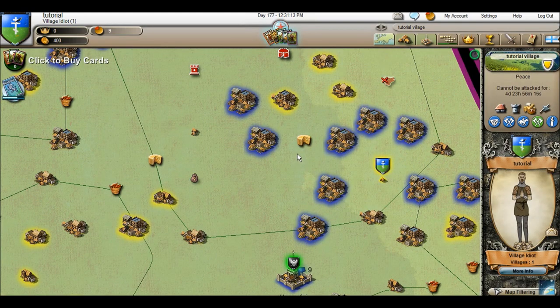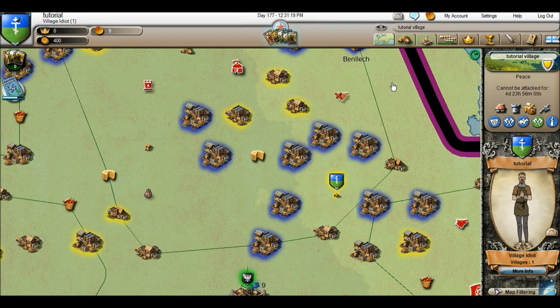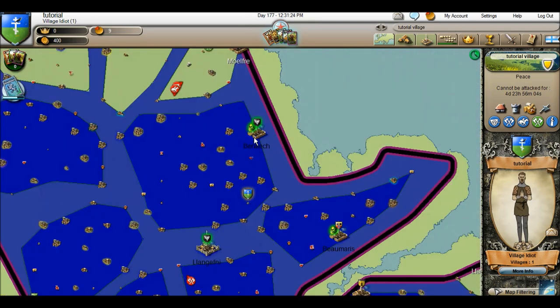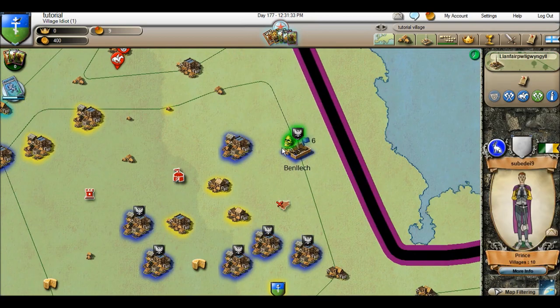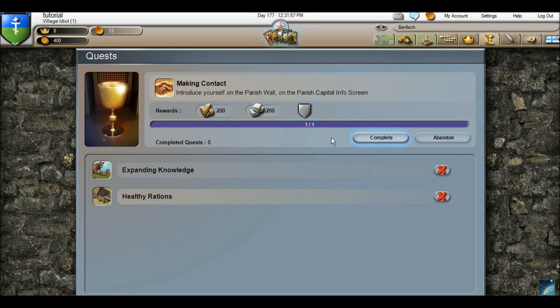I'm going to introduce myself on a parish wall. As you can see I'm in a House 6 parish. I'm going to double-click on the parish — and this is the parish wall. There's no one talking, so I'm just going to click and say hello. My quest should be completed. You get a notification here, but it does not complete the quest completely — what you need to do is click here and click complete, then collect. It has already given me my 200 wood and stone.